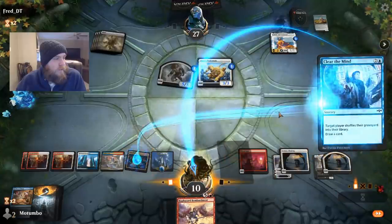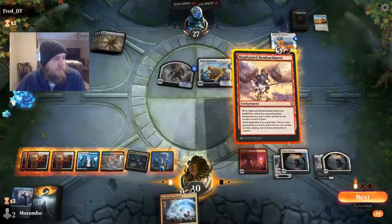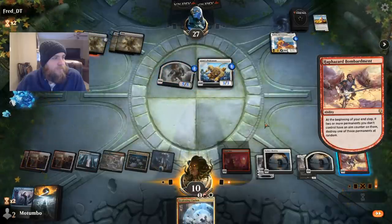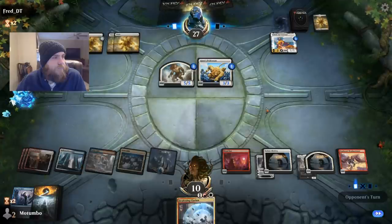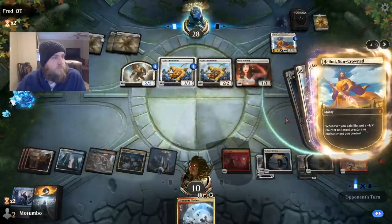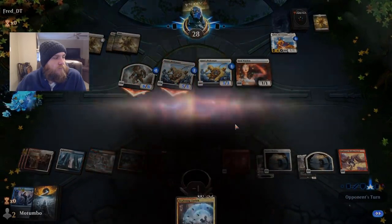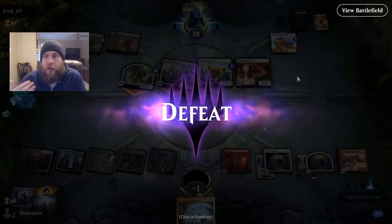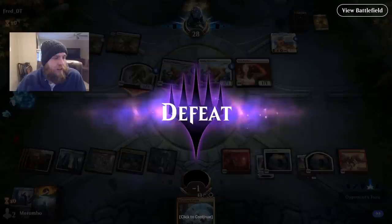We need to draw something good. This only kills one of his guys — I think the other card has higher upside. God bless — that might have lost us the game right there. Another Pride Mate... are we dead? We are dead. The mono white deck can just come at you from nowhere even if you have it under control. Good showing from our deck and from theirs obviously.